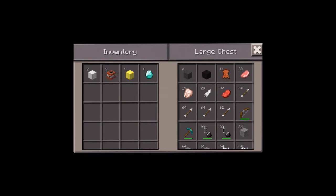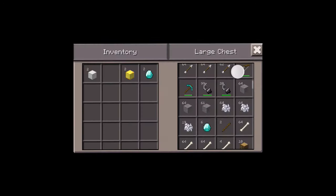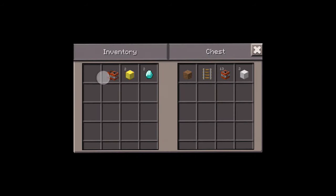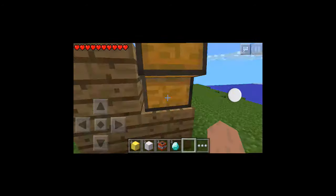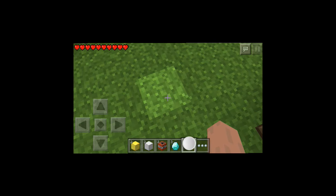For some reason it duplicated TNT instead, so I'm going to put everything back in my chest, grab a different chest, find my TNT, put everything back, and get everything back out to try again. Okay, let's see if it works — and there we go, it duplicated diamonds!